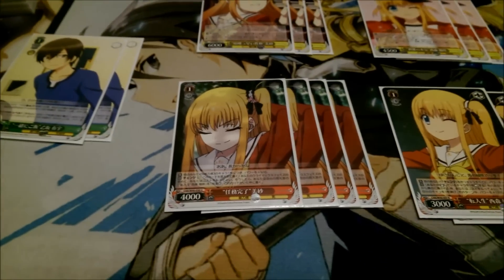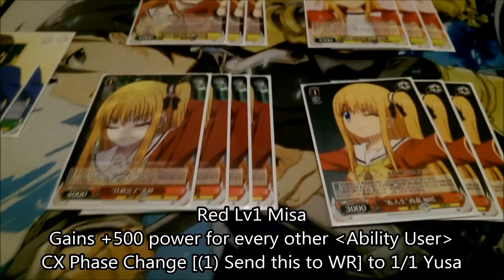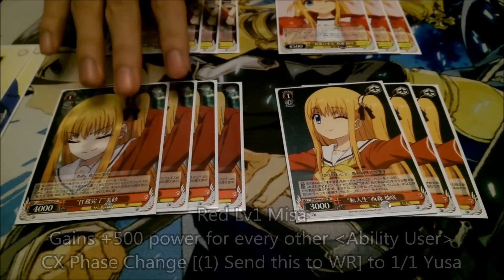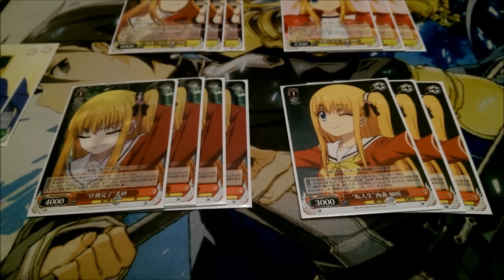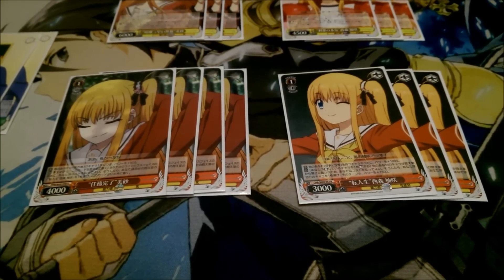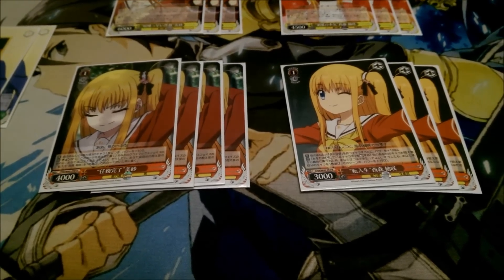Moving on to this level 1 Misa — this is the card that can change into the previous one. You can change into it by paying one stock and sending this card to the waiting room at the start of the climax phase. It's flexible in that it's a beat stick: it's 4k base, but it gets 500 power for every other ability user character on your field. So with a full field it becomes 6k, and if you have one of those global buff cards out, it becomes 7k. Really, really good for a costless card, and having the flexibility to change into a global 1k is just really strong.